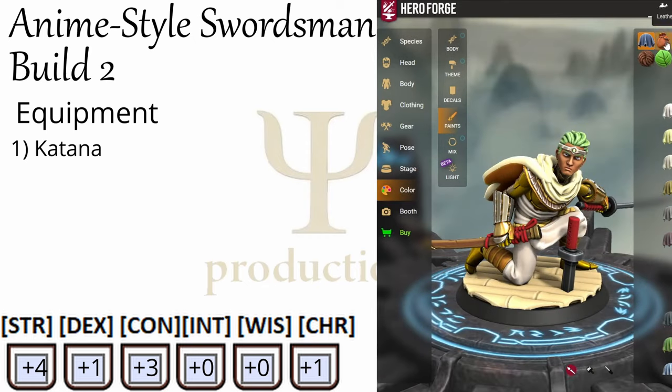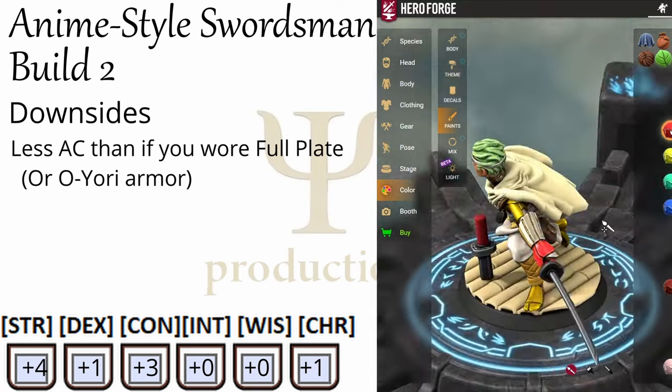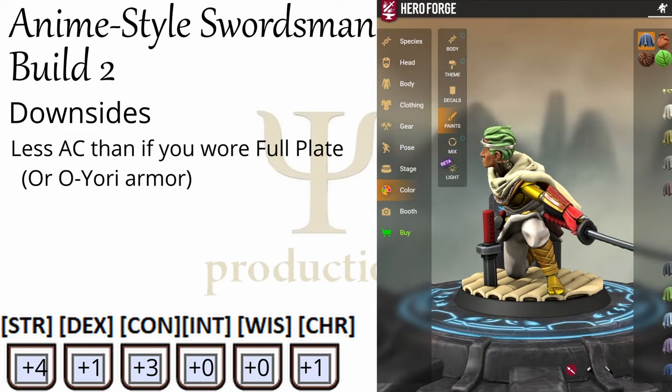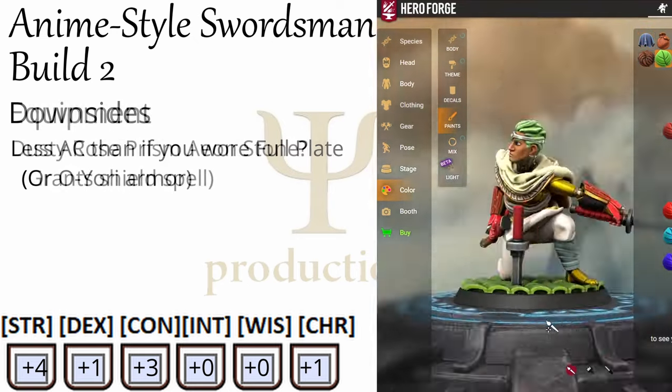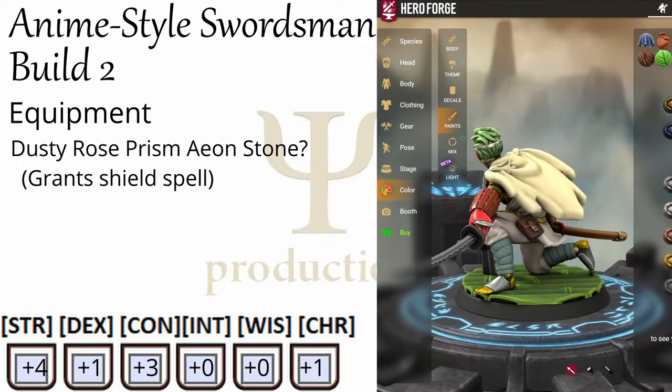Now, is this the most broken build in the game? No, of course not. You won't be wearing full plate, so your armor isn't going to be maxed out, but it's certainly competitive with other front-line fighters. Maybe consider grabbing a Dusty Rose Prism Aeon Stone for that free Shield spell that you can throw up if you have an action to spare.